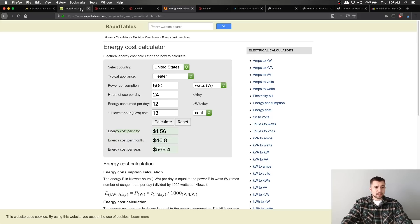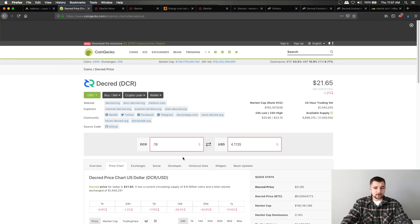So what does that equate to with our daily earnings? Well, the 72-hour earnings are going to be 0.19 Decred — also $4.11. So you can see over the course of three days, we actually lose money right now. Mining is going great. 2018, man — it's been a tough year for mining across the board.